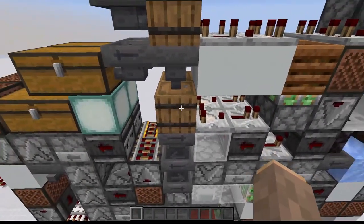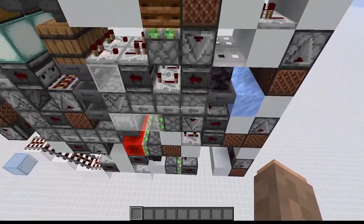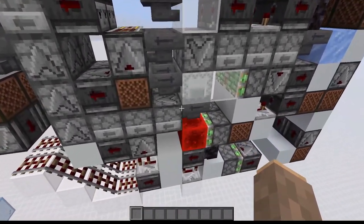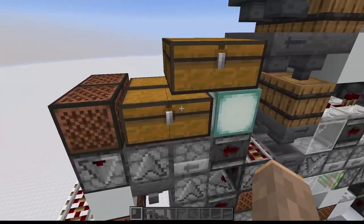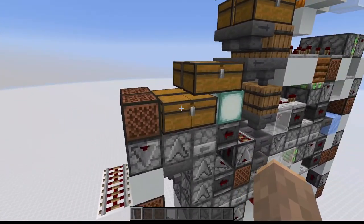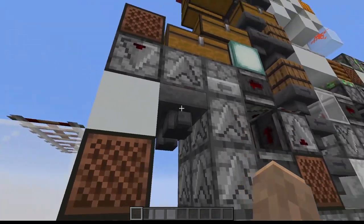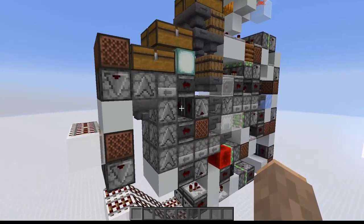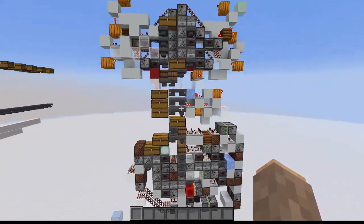When we get enough of a backlog that we can read items from this barrel, we go ahead and break the box and replace it with another empty one. The box gets sent through these dropper lines. In the event that the chest is actually full, the item would stay in this dropper and then get sucked out from the hopper. That is how we have overflow box collection, which is a really nice feature.